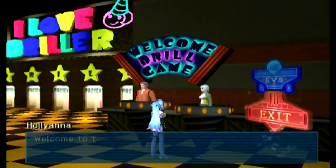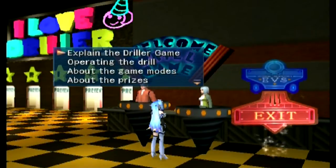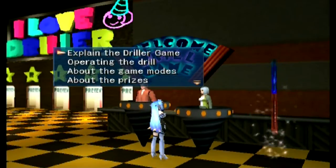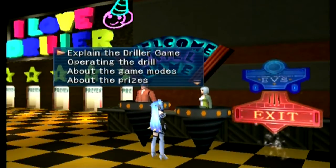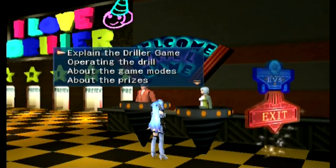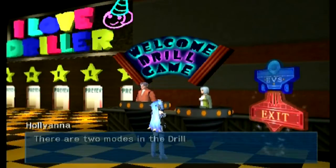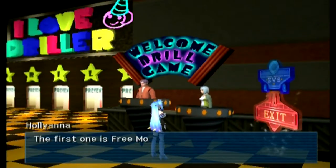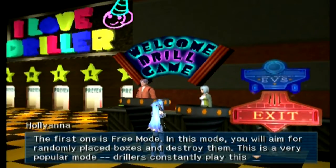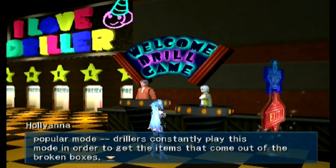So now we can talk to Hollyanna again. Welcome to the driller game — what would you like me to explain? There's not that much to explain here. We've gone over the drill really early in the game. Those of you that may not remember, I think it was all with the square button. The game modes — let's explain that a bit. There are two modes in the driller game. The first one is free mode: you will aim for randomly placed boxes and destroy them. Drillers constantly play this mode to get items that come out of the broken boxes.